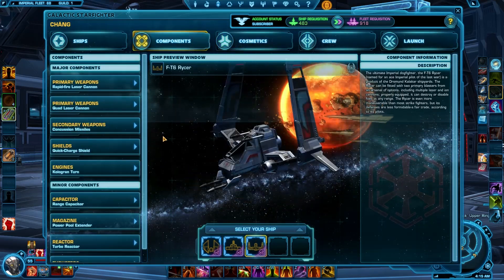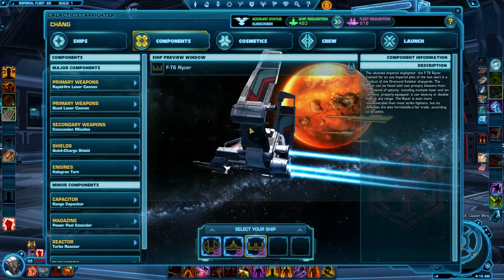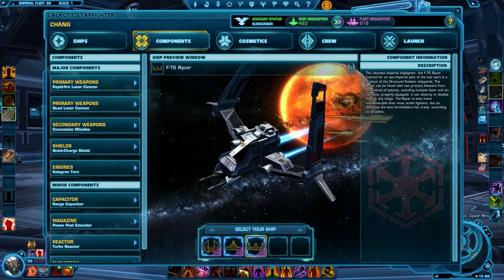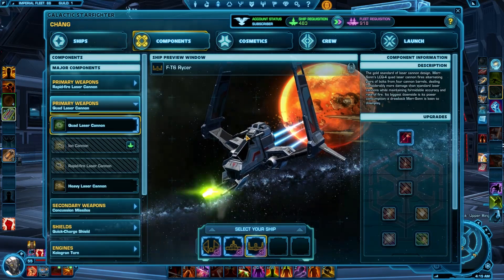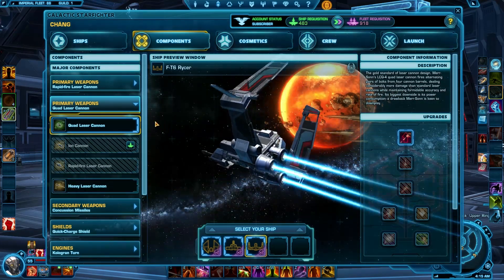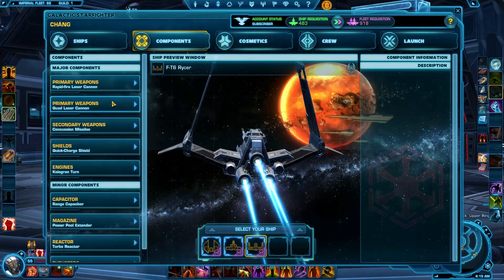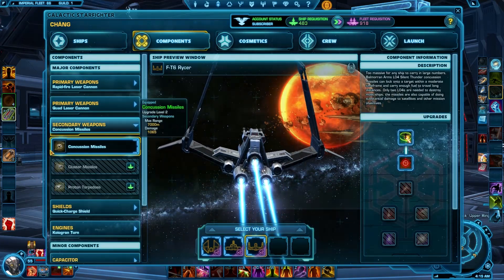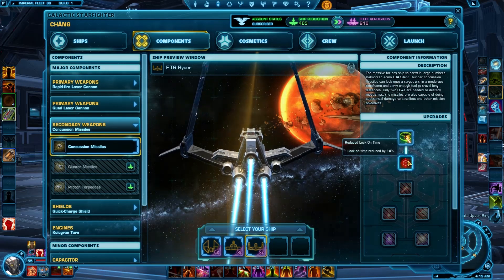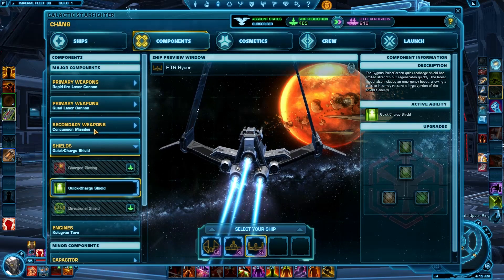I didn't show you the strike fighter's second weapon. The strike fighter has two primary weapons. The laser cannon I showed you, and it's also got quad fire. Then you've got secondary missiles — I've got concussion missiles which I really like. I've got the reduced lock-on time upgrade, which makes them a lot better.